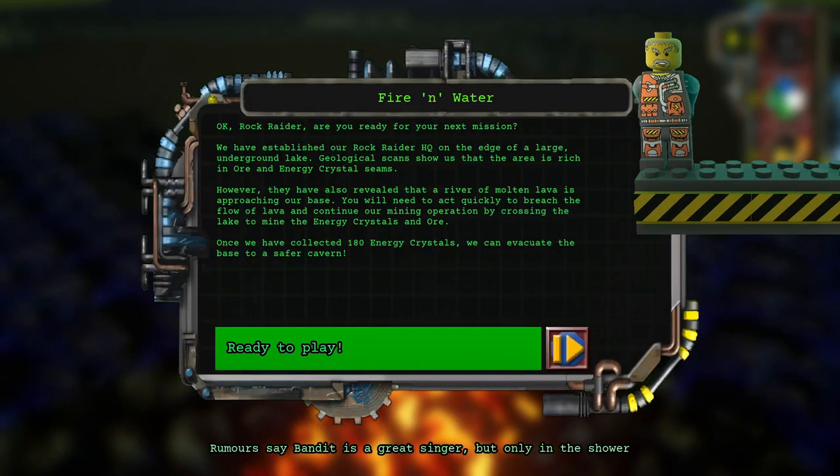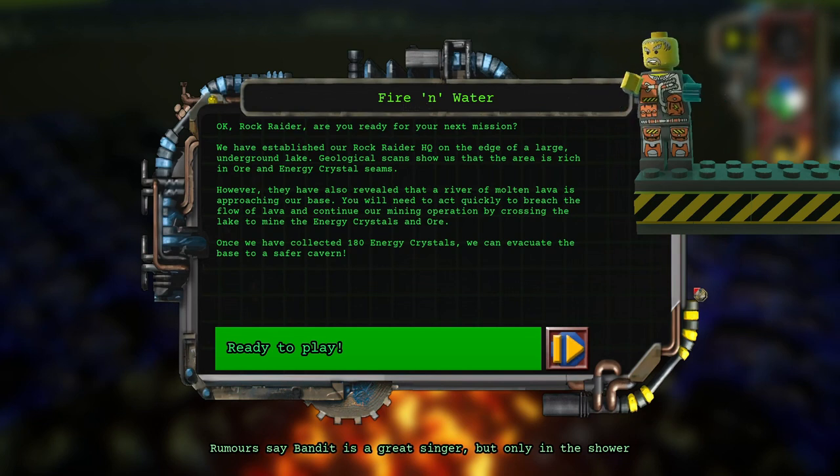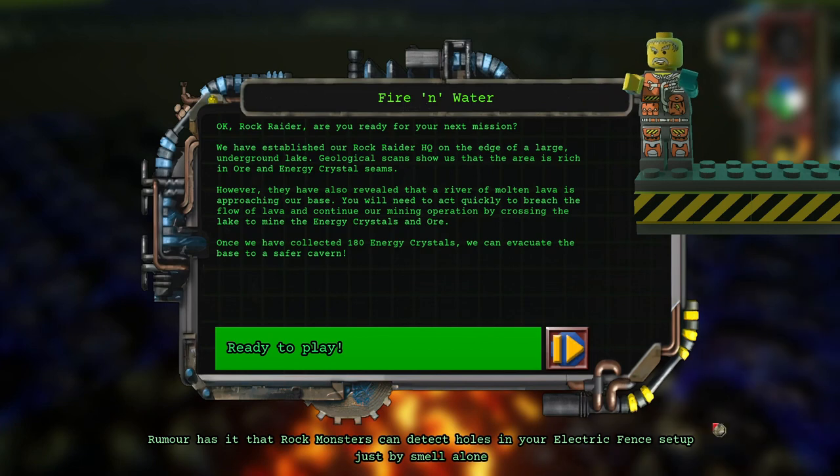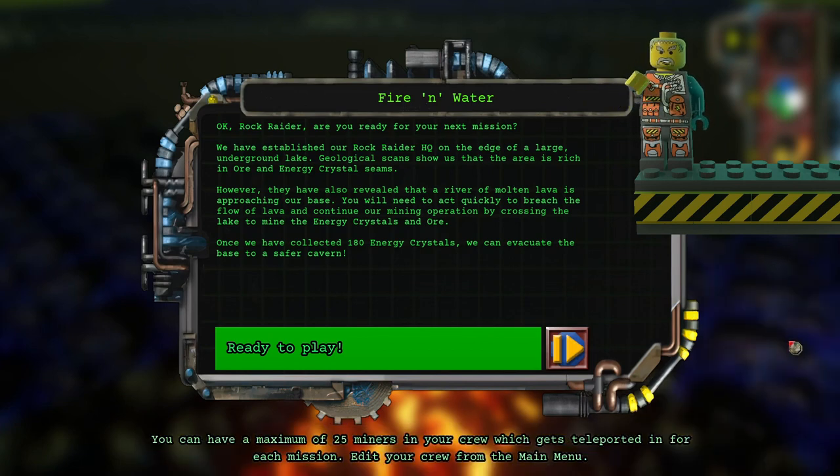Okay, Rock Raider, are you ready for your next mission? We have established our Rock Raider HQ on the edge of a large underground lake. Geological scans show us that the area is rich in ore and energy crystal seams. However, they have also revealed that a river of molten lava is approaching our base. You will need to act quickly to breach the flow of lava and continue our mining operation by crossing the lake to mine the energy crystals and ore. Once we have collected 35 energy crystals, we can evacuate the base to a safer cavern.